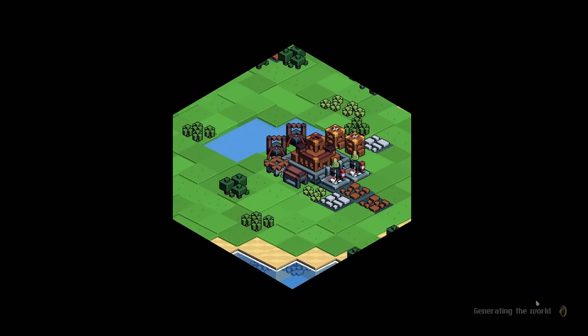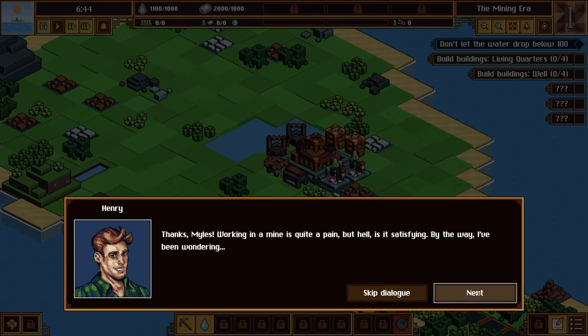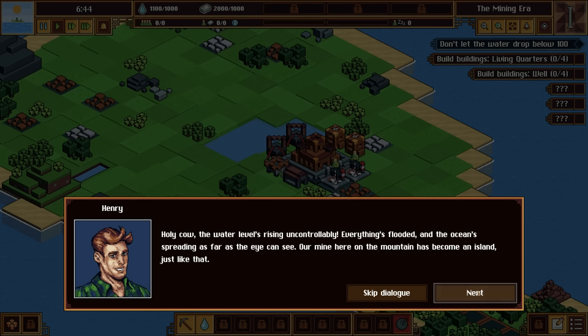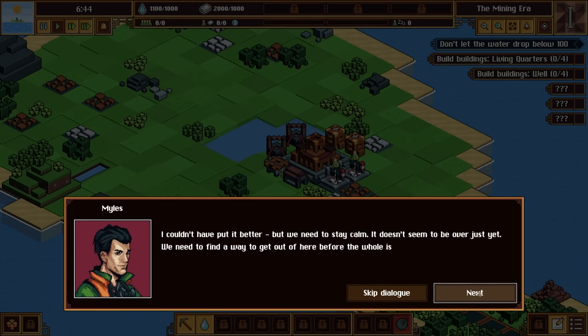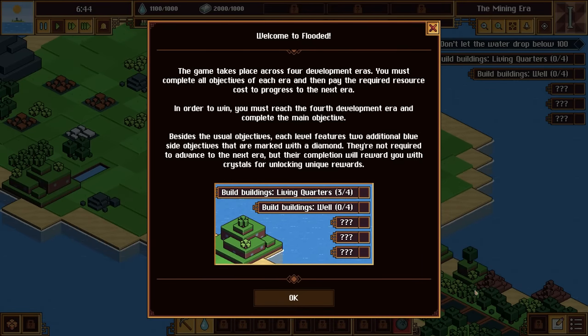Chapter one: The Journey Begins. We're gonna go on normal. Another arduous day comes to an end — what a great job we've done. I'm so lucky to be working with people as reliable as you. Working in a mine is quite a pain, but it's satisfying. By the way, I've been wondering... if I could get a raise. Holy cow, the water levels are rising uncontrollably — everything's flooded! The ocean is spreading as far as the eye can see. Our mine on the mountain has become an island. We need to find a way to get out of here before the whole island's underwater.